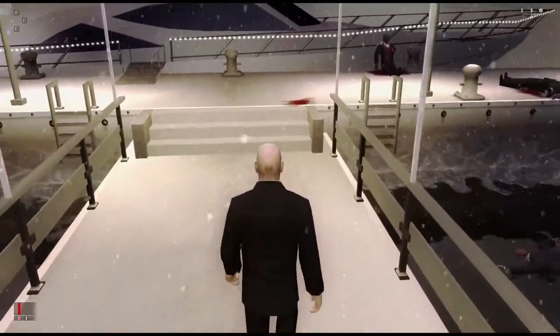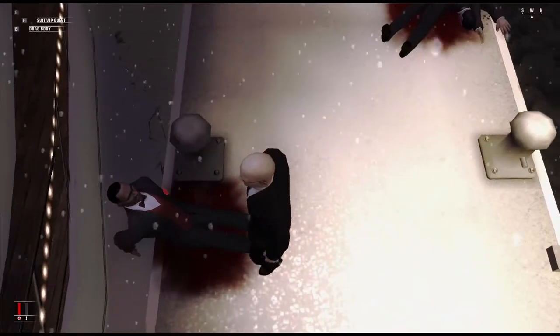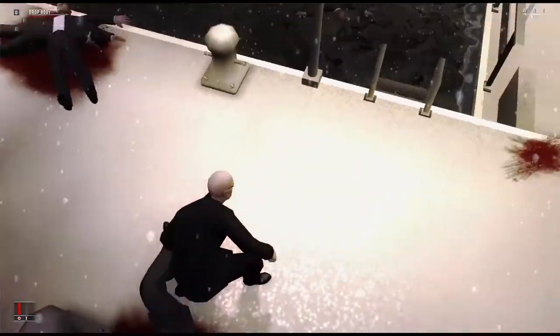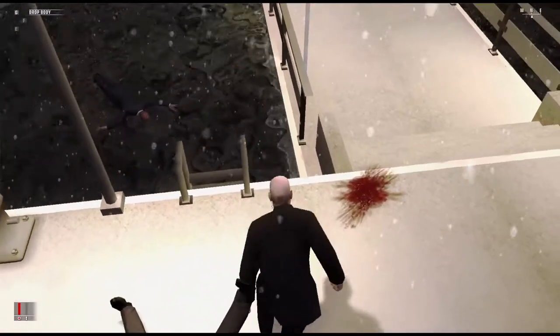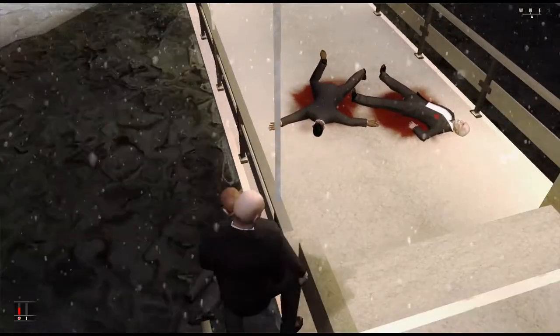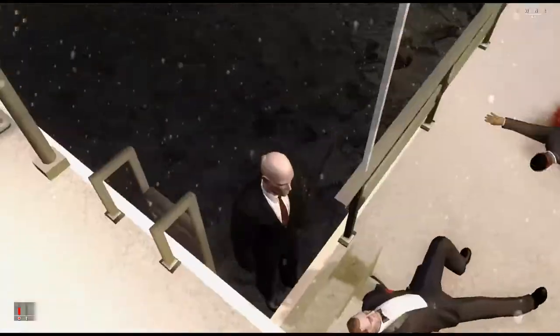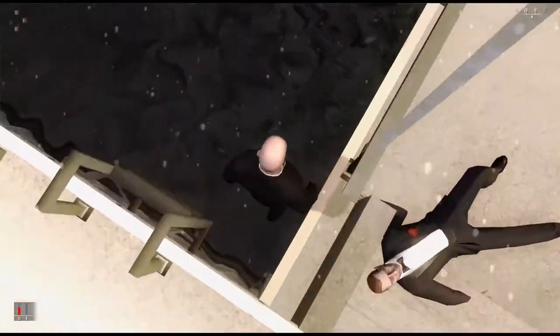In Hitman Blood Money, in the mission 'You Better Watch Out', you can find a very easy out of bounds glitch right at the beginning of the mission. Get a dead or unconscious body and drag it in the direction of the ship. If you now go to one of the railing's ends, you can toss the body above the railing back onto the bridge and you can land in the sky, which probably is the invisible barrier that normally prevents you from falling into the water.